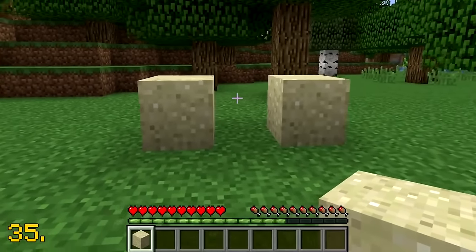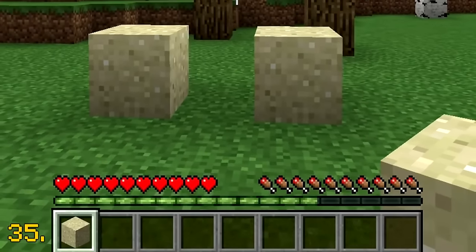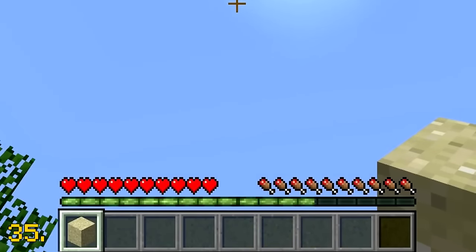If you look closely at your hotbar in Minecraft, you'll notice that each slot is using the sand texture. This blew me away when I first noticed this.